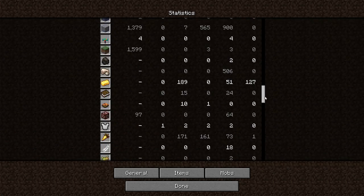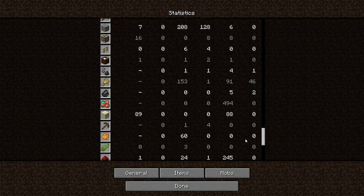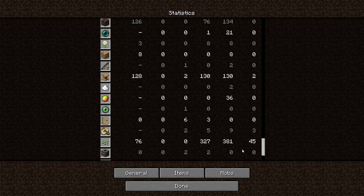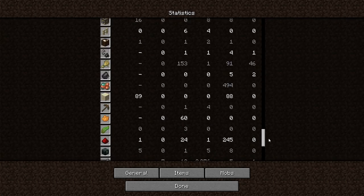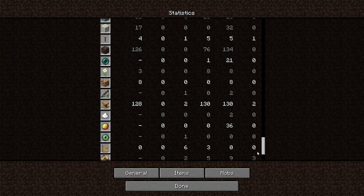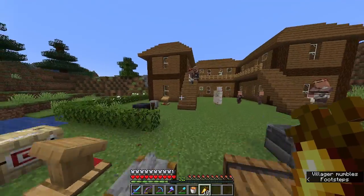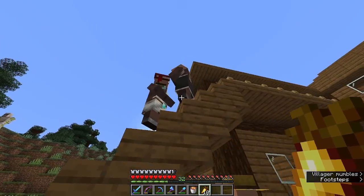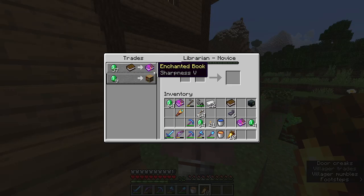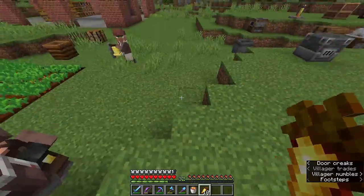I'm pretty sure the lectern should be in here. There it is — it says 130, so I broke it about 130 times. This is our Master Librarian, and he's selling a Sharpness V enchantment book for 37 emeralds, which is a great deal. Usually I'd pay like 64 emeralds for this, but 37 is really great. First things first, I'm going to disenchant my diamond sword since it only has breaking on it. Let's find the grindstone and disenchant it.